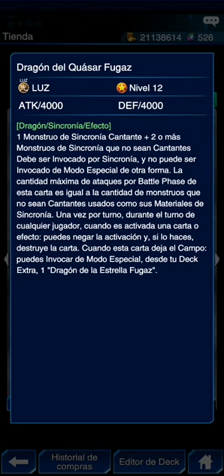Debe ser invocado por sincronía y no puede ser invocado de modo especial de otra forma. La cantidad máxima de ataques por battle phase es igual a la cantidad de monstruos no cantantes usados como material. Una vez por turno, cuando se activa una magia, carta o efecto, puedes negar la activación y destruir esta carta. Cuando esta carta deja el campo, puedes invocar de modo especial Dragón de la Estrella Fugaz. Es muy molesto y va a gastar recursos quitártelo, pero también va a gastar recursos ponerlo.